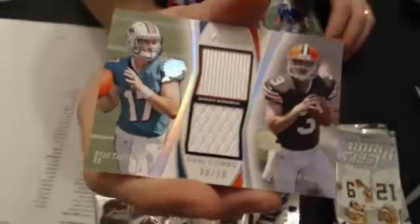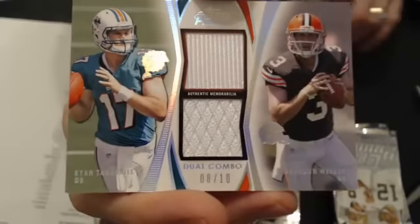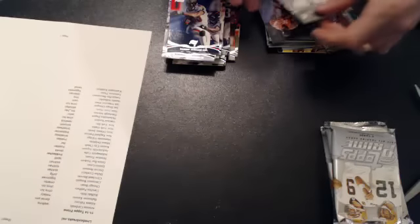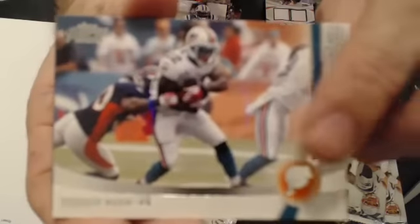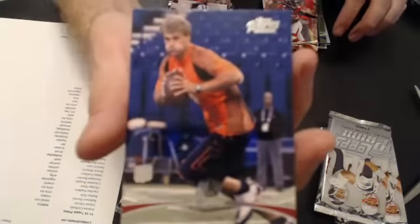Never go to Miami. We also got the Agnew. I'm still looking for a quad jersey. A Reggie Bush — Variety White Gold — and a Kirk Cousins rookie.